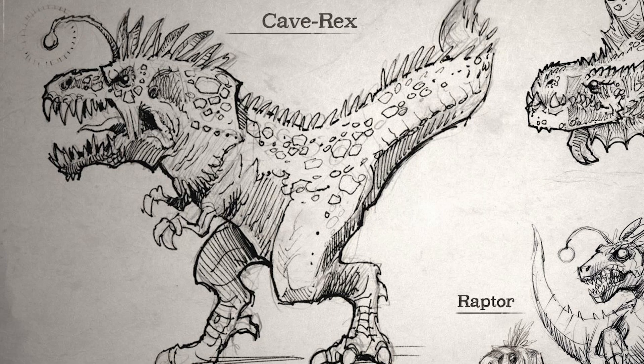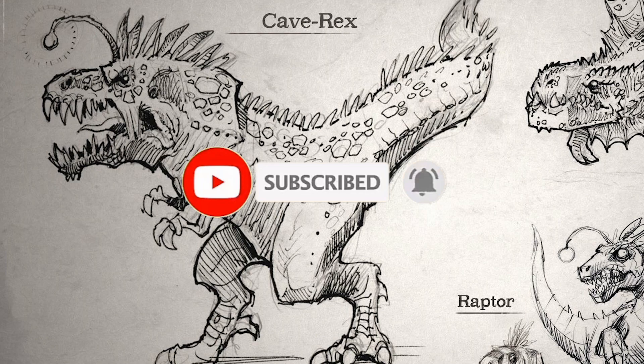Starting off with the Cave T-Rex. The Cave T-Rex is most definitely going to be hostile. As the name says, it is said to live in caves, and that's why it has a bioluminescent lure above its head — to provide some light in dark caves. The Cave T-Rex is going to be one of the biggest monsters available in Hytale, and it is very possible that it could actually be a boss.